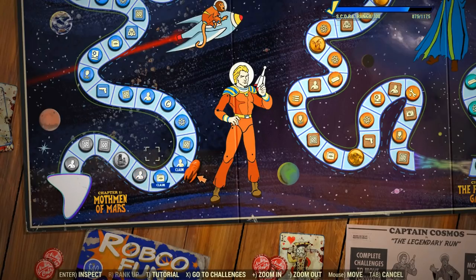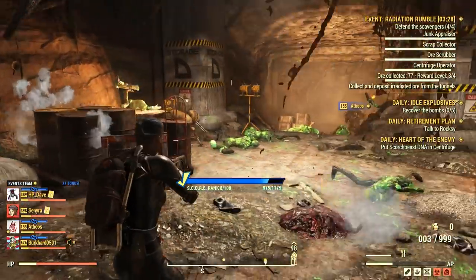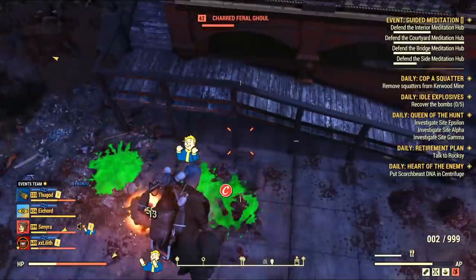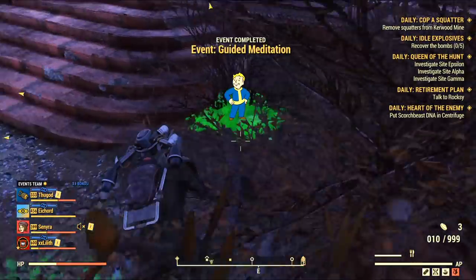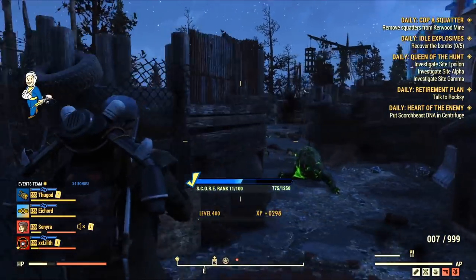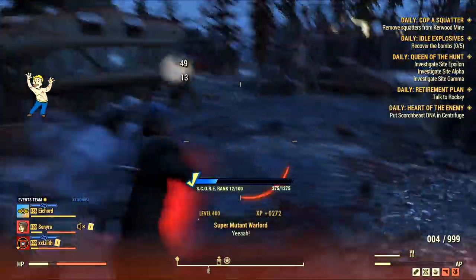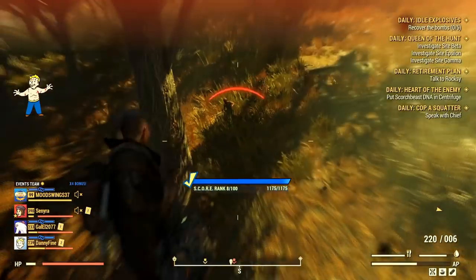There are dozens of new and exclusive rewards to claim. Most challenges are pretty easy and straightforward, but some are quite challenging and time-consuming, such as most of the nuclear winter dailies. You might want to stick to earning experience in adventure mode instead, which is a repeatable challenge. The season's rewards include skins, cosmetics, camp items, as well as all in-game currencies such as scrip and even gold bullion. I think this sums up the entire system, so let's move on to the next point.